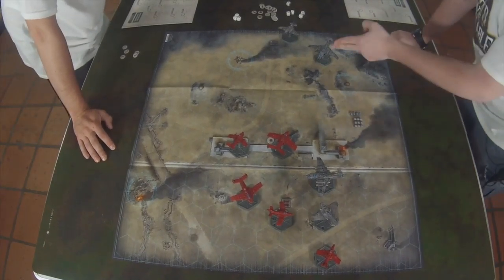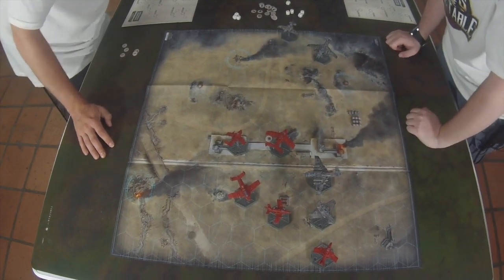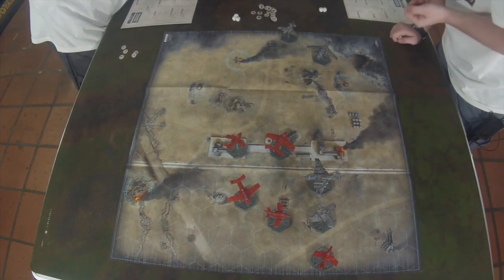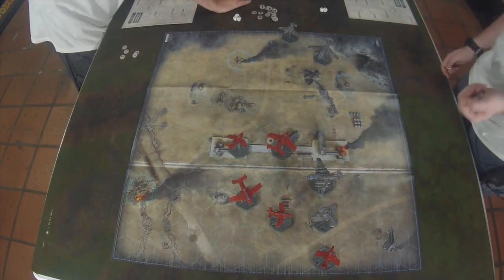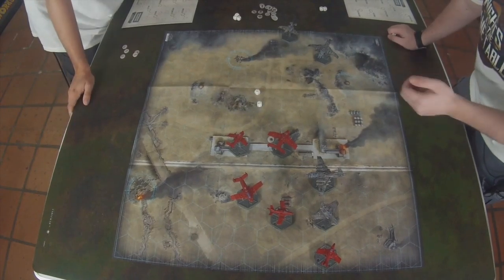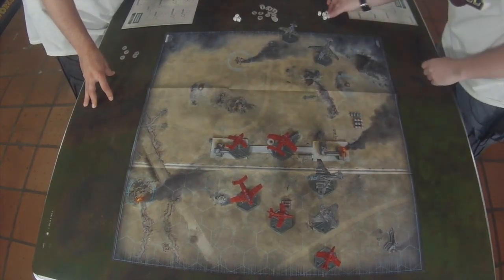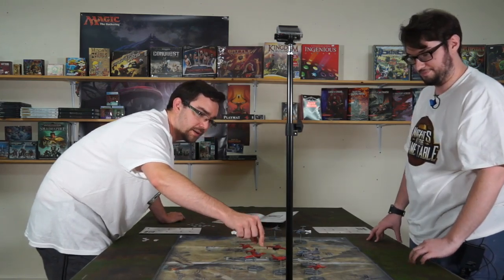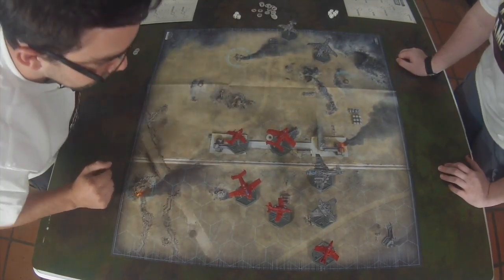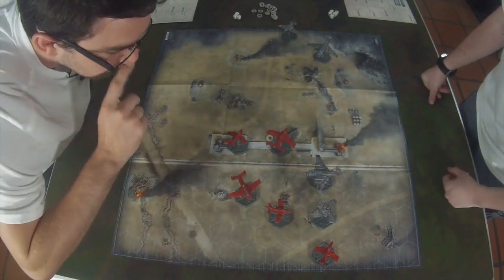Now we're going to get to the fireworks. I'm going to fire my other Marauder Bomber at that fighter bomber - seven-ish hexes away, so medium range. Now I get two Lascannon shots. Oh, that's horrifying. Barring two Lascannons, oh my goodness. At a certain point if you can't roll... these dice liked me a lot yesterday. I still got my fighters here. What if I smoke the Thunderbolt?